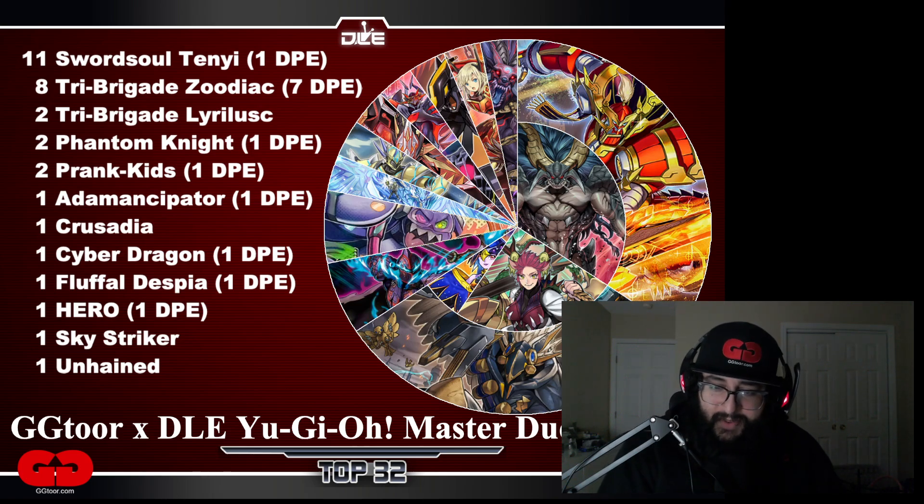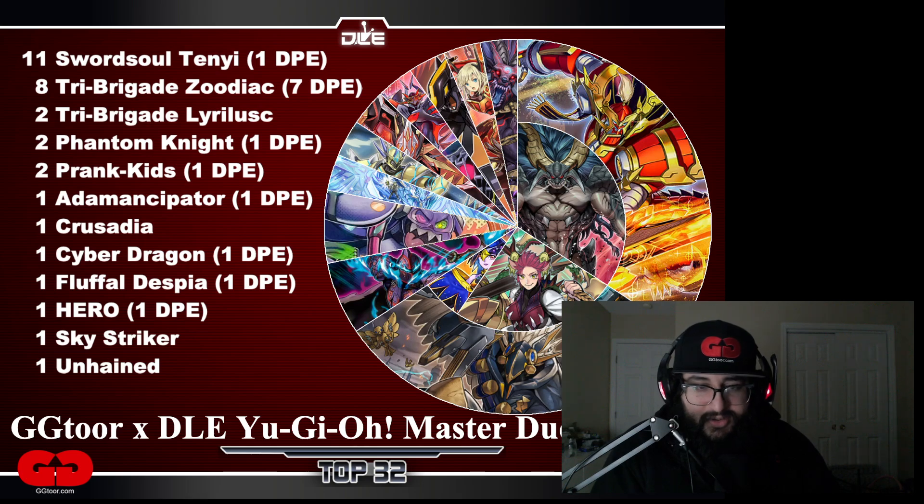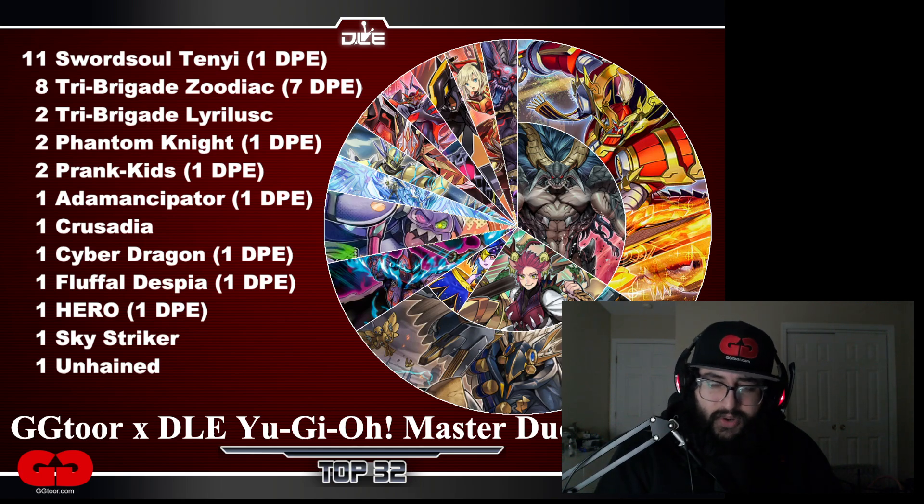Sword Soul and Tri Brigades take a massive portion of the top cut. We also had Bird Up do very well — it's just them locking people out with a Statue Barrier, where you can't summon anything but Wind Monsters. Not many Wind Monsters in the metagame equals easy win. Phantom Knight actually did the best they've done in a very long time. One is playing DPE, the other is just pure Phantom Knight. They were just summoning monsters left and right, chilling on the DPE for the grind game. When you get into the grind game with Phantom Knights, they're banishing a bunch of cards from their grave to get more resources — it's very hard to just outright destroy them.